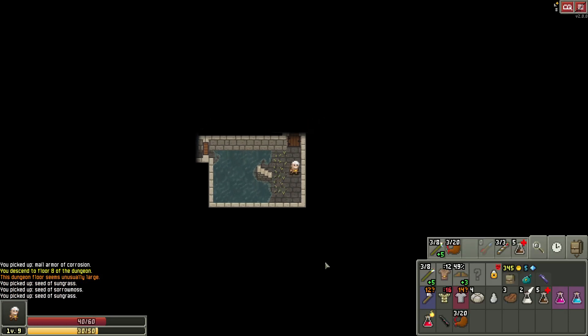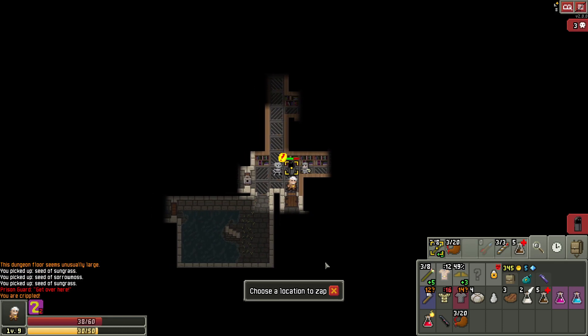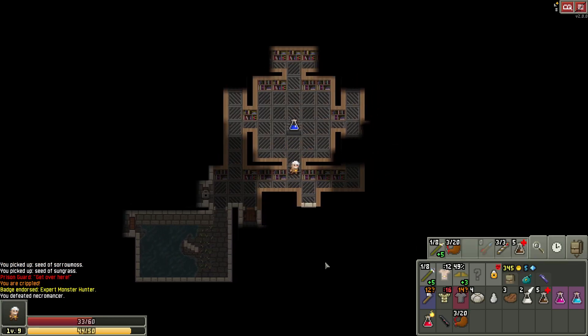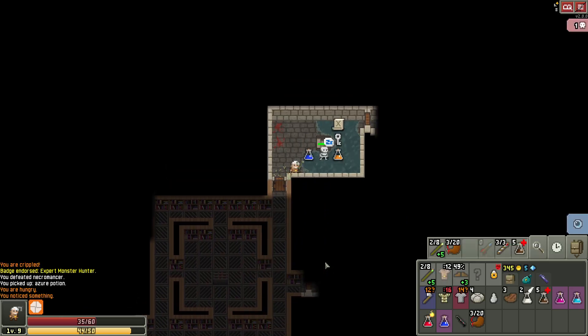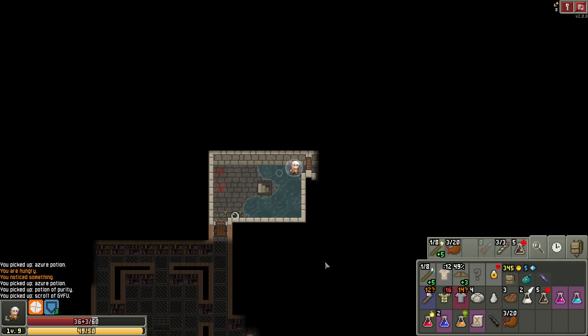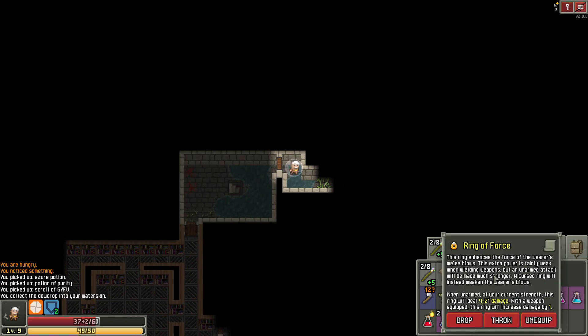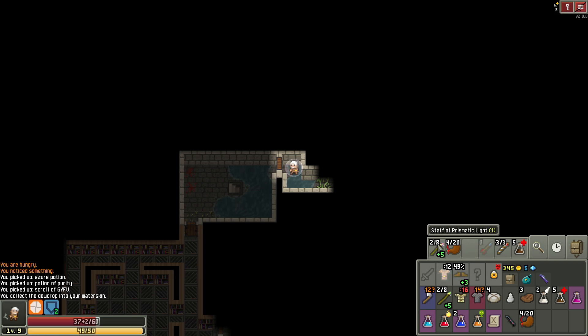Let's go downstairs. Just need to find a scroll of remove curse. Sungrass seed is actually really good — we can use that for the bland fruit, make that work out. Not too shabby. Azure potion — no idea what it does, could be anything. That's totally a door. Another azure potion, kind of weird. Potion of purity — don't know what the scroll does. Attempting to heal myself here. Duck in here, otherwise he's going to pull me to him. So this turned out to be the ring of force.